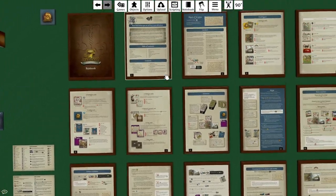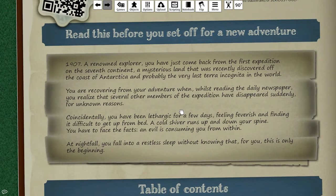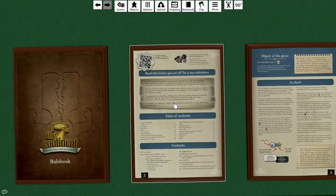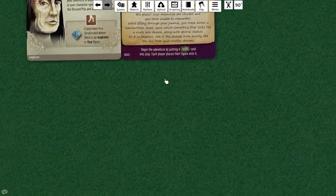You may discard one card with the keyword 'will' in order to choose one character-specific blue card from the discard pile and add it to your hand. Now let's read the introduction text. It's 1907 - a renowned explorer, you have just come back from the first expedition of the Seventh Continent, a mysterious land recently discovered off the coast of Antarctica, probably the very last terra incognita in the world. You're recovering from your adventure when, whilst reading the daily newspaper, you realize that several other members of the expedition have disappeared suddenly for unknown reasons.